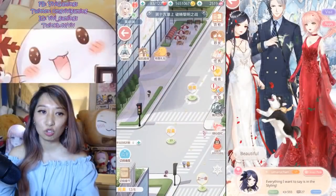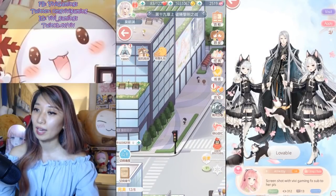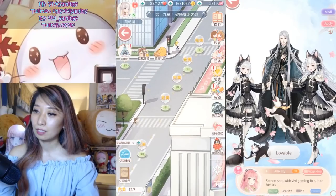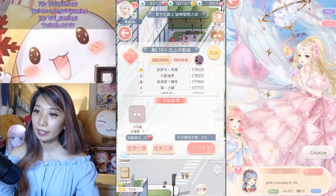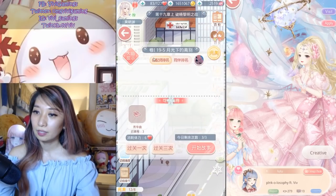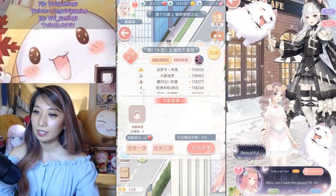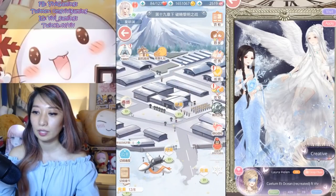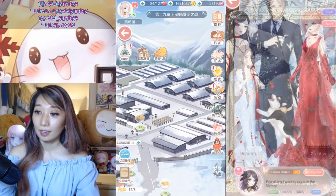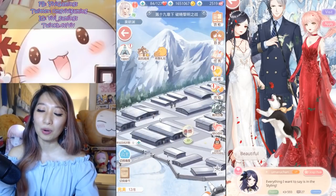Let's go back into the game and take a look at chapter 19. Chapter 19 is unique in that it's broken out into two parts. Part one goes from chapter 19-1 to 19-5 and includes the side stages S1, S2, and S3. Part two goes from chapter 19-6 all the way to the end, which is 19-9. Look at the background right here — a snowy mountain, kind of like Mount Everest.